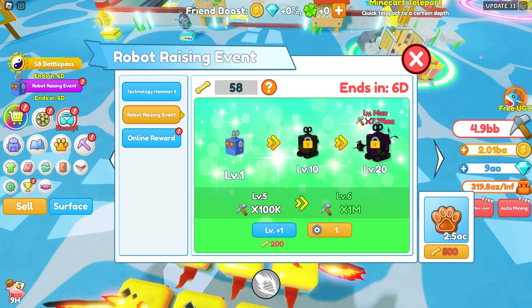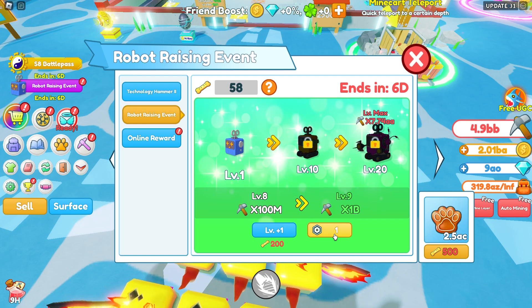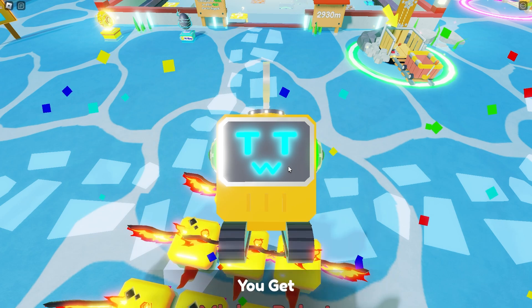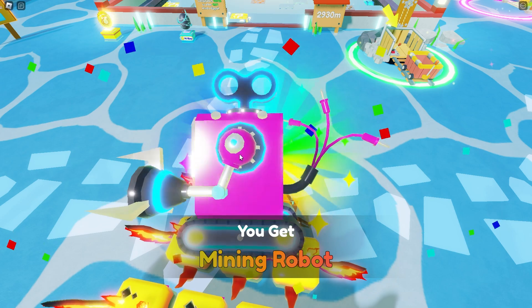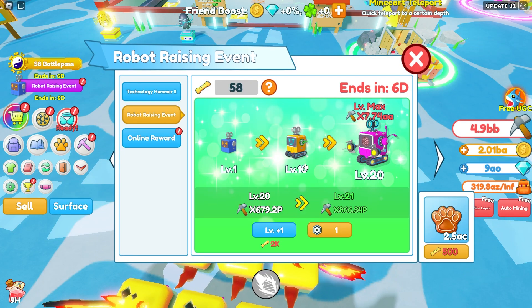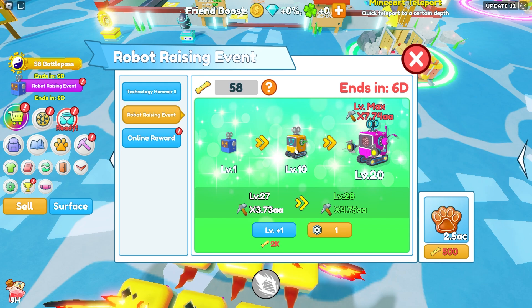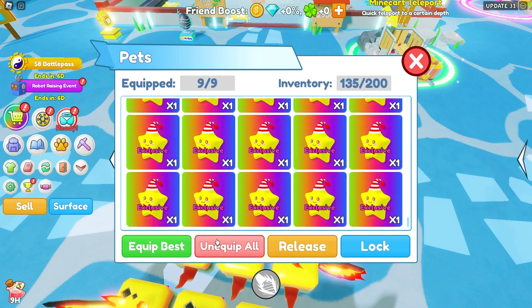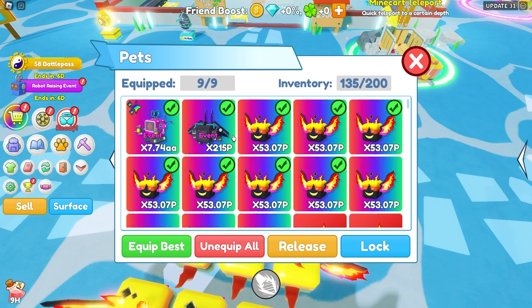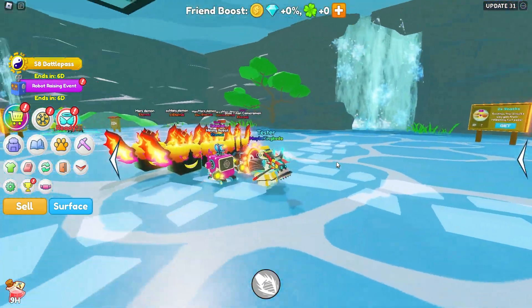Let's check out this robot right here. It says the max level can do 7.74 AA damage. I'm not really sure how much my current pets do — I think my pets do something in P. I'm not really sure if that upgraded our pet or if that is a brand new pet. Let's go ahead and unlock the very best one. Here is our best mining robot, and it looks like we are able to upgrade it. The max level must be like level 30 — you unlock different robots at different levels and then level this one up to level 30. My previous best pet was 215P and this one's 7.74 AA — that is crazy.